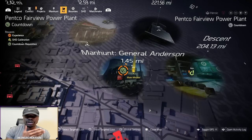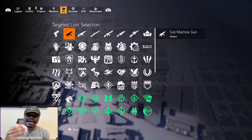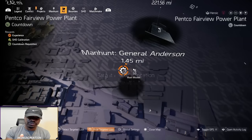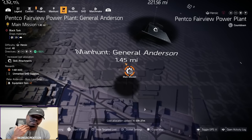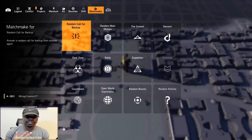As you guys can see, I'm showing you how you can see your targeted loot for Countdown and how to change it. You click 'change target loot,' select target loot, and change it to the one you're looking for. Right now we are going for a skill mod — this is what I will be farming.